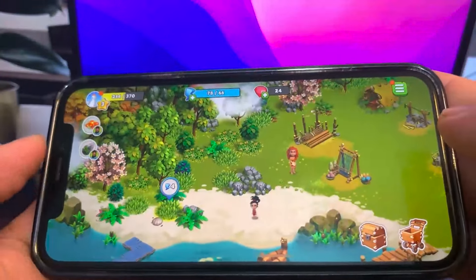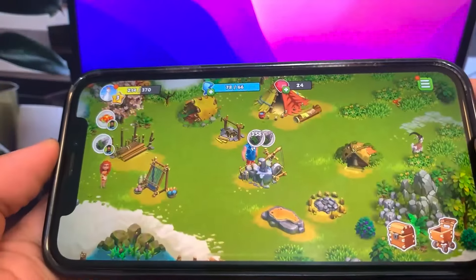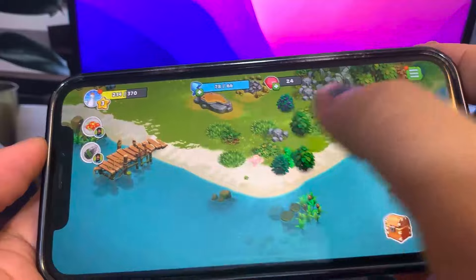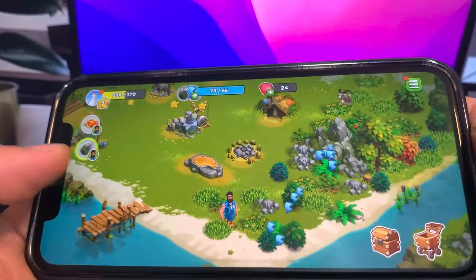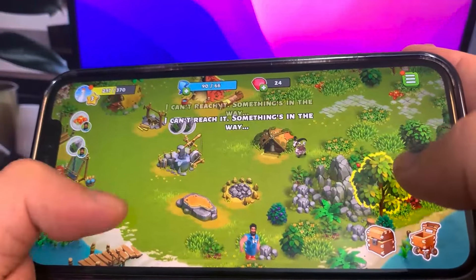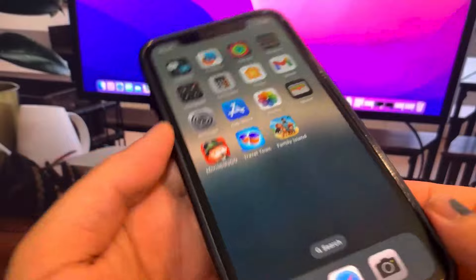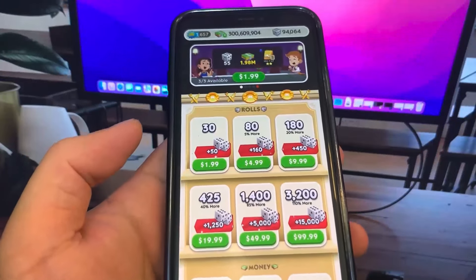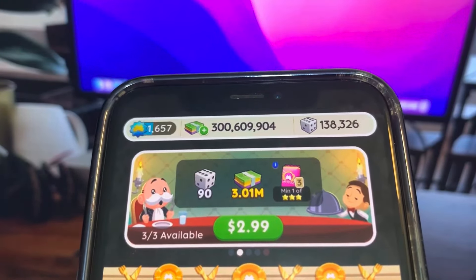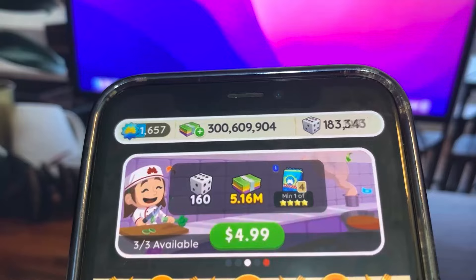We're pretty much done, so let's go to the home screen and see if we got it. Let's go ahead and open up Monopoly Go — and there they are! Be sure to try it out for yourself. Hope you guys enjoyed the video — definitely go and try it out and get the word out. This is super cool, it fully works.